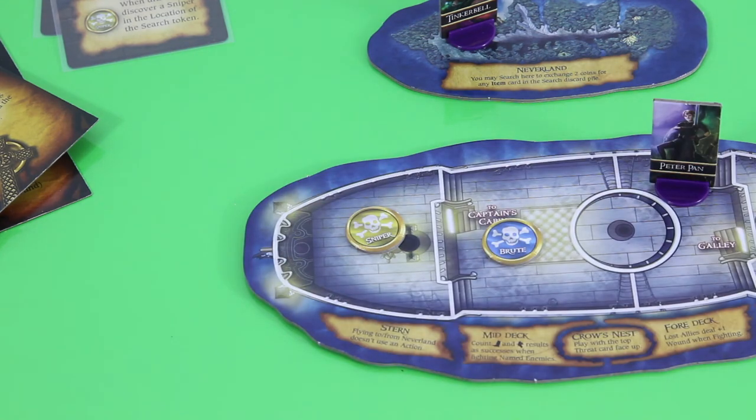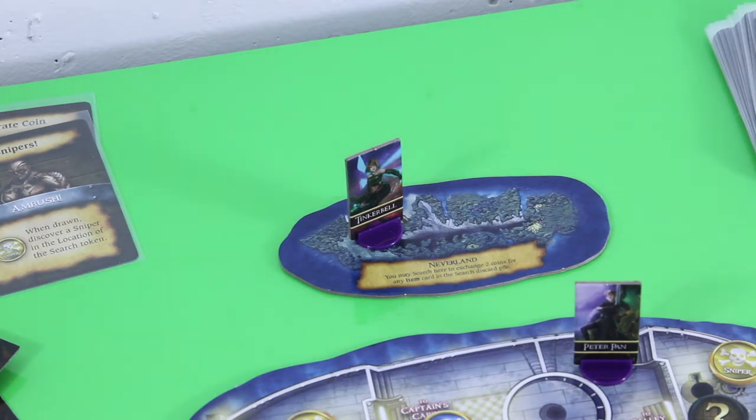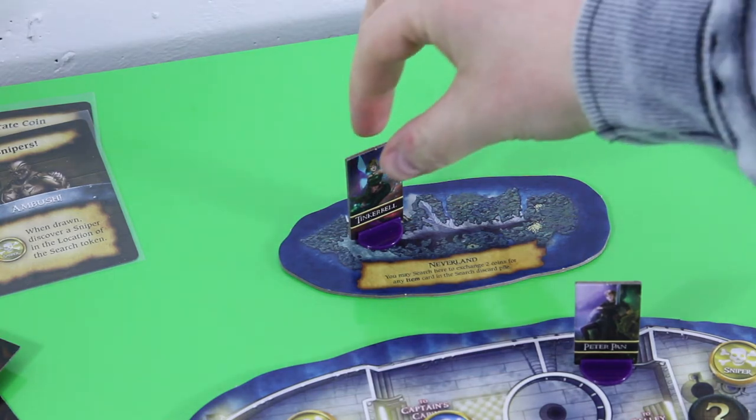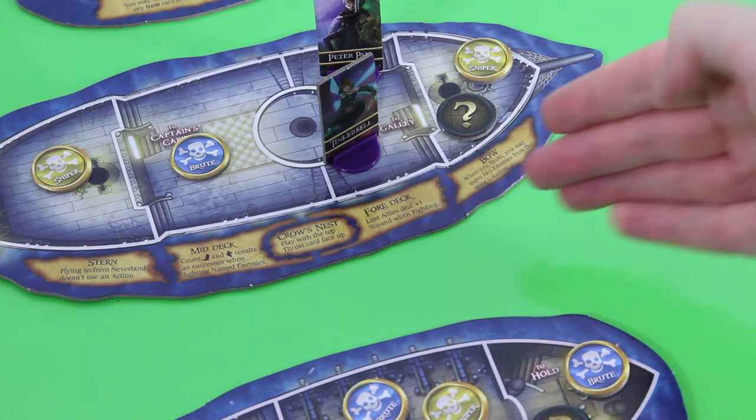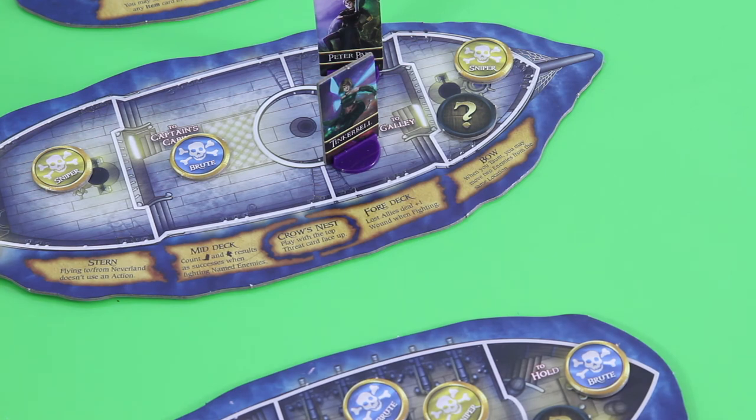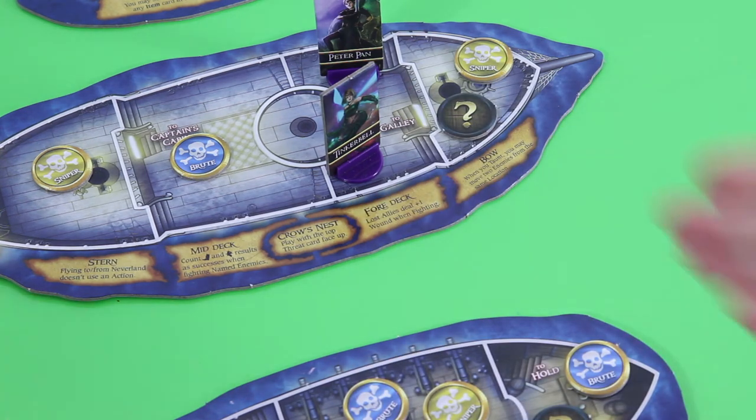Next it would be Tinkerbell's turn. We really have to do some movement to the belly of the ship. So first I'll move Tinkerbell here to the foredeck. All those locations come with special abilities — the foredeck says: lost allies steal plus one wound when fighting. This special ability triggers if you have the majority in a location. We have the majority but unfortunately cannot really use the special ability right now.